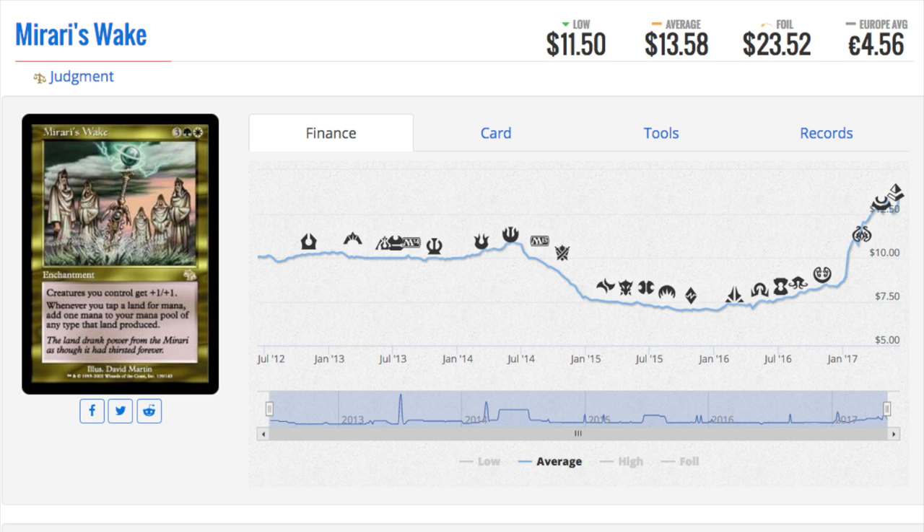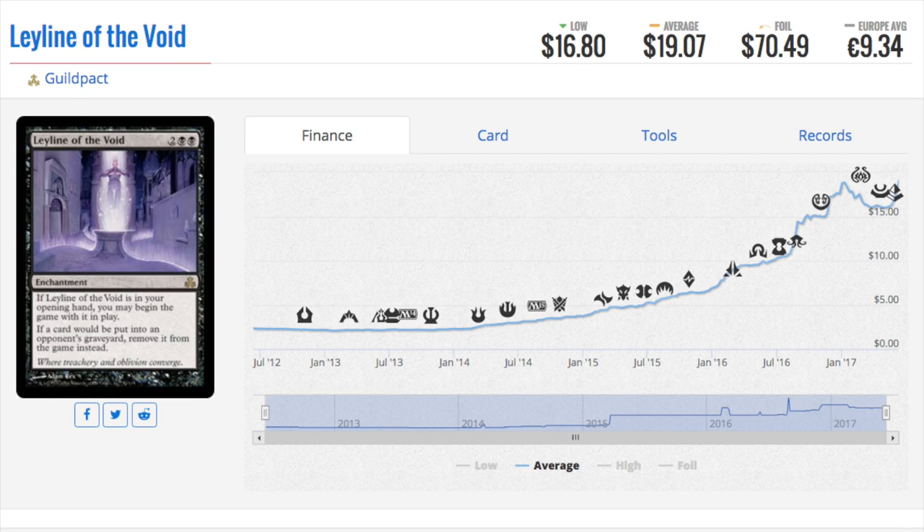In EDH, doubling your mana is incredibly important — any time you see the word 'double' on a card, probably pick it up. EDH games go on forever instead of ending fast like Standard, Modern, or Legacy. Next, I want to talk about the foil version as well. Leyline of the Void — we see a resurgence in this card; essentially any card not reprinted in Modern Masters has gone up.